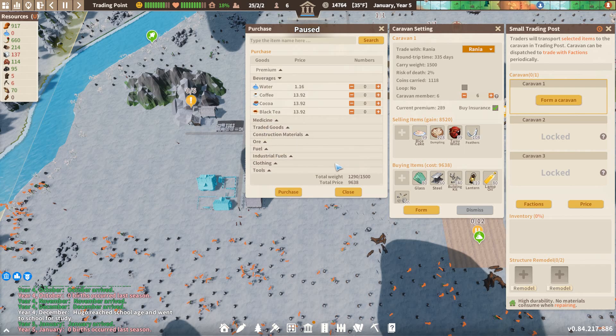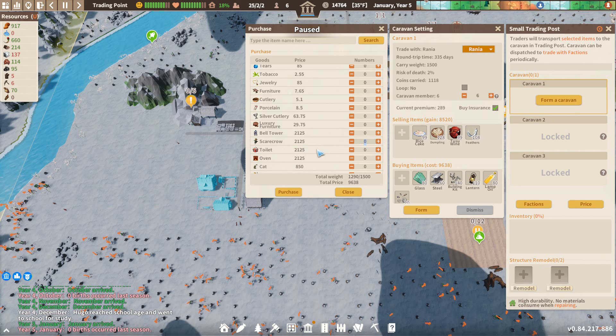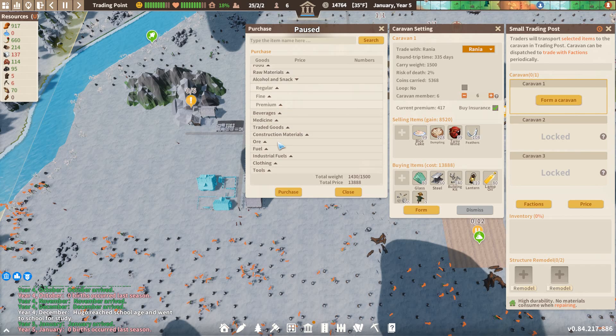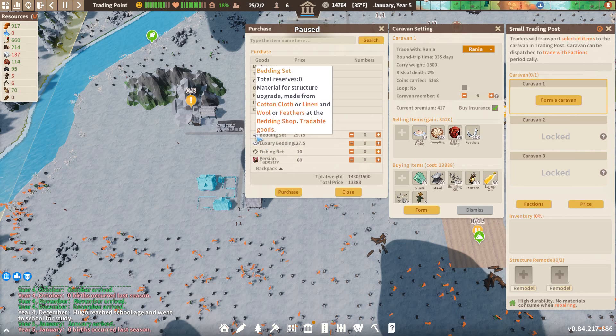What else could we buy? Let's get some scarecrows - that will increase our crop yields. Let's get two scarecrows for now and see how that works out. Let's buy the bedding that we'd need for the hospital, just in case we don't end up putting in the bedding workshop. I'd like to have that material on hand. Let's get the 10 bedding that we need. Wow, that's 14,000 silver.